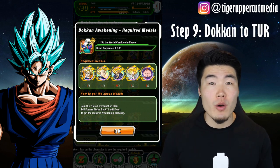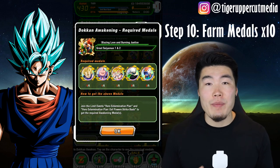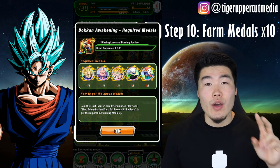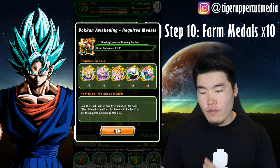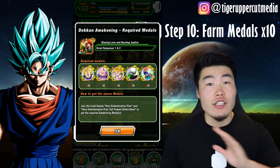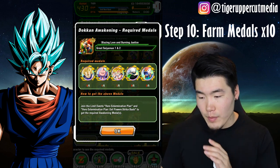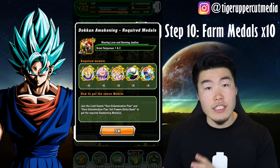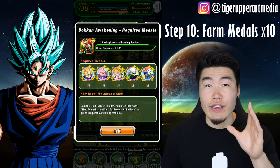Step 9: Dokkan awaken both cards into their TUR state. Step 10: Farm 10 of each of the medals that you see on the screen right now, 5 for each LR. This time you'll have to farm from 2 different events. The Majin Vegeta medal is available from Stage 22 of the Hero Extermination Plan event — just Hero Extermination Plan, not Evil Power Strike Back. The Buu is from Stage 23 of the same event.